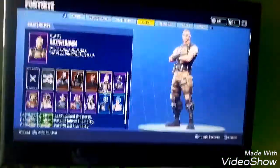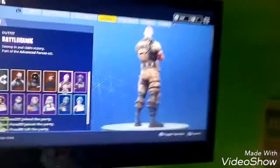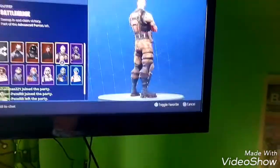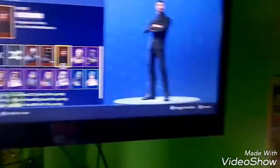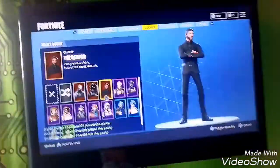Next we have Elite Agent — this is one of my absolute favorite skins. I love the camo on the pants and the mask in the front, it's really nice. Next we have Battle Hawk — another really nice skin. Some people say it looks a bit like a default skin, but I don't think so because default skins don't have camo pants and stuff like that. Next we have the Reaper — I use it rarely now, surprisingly. But it's a great skin, really nice. I used it a lot when I first got it in Season 3.